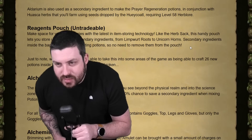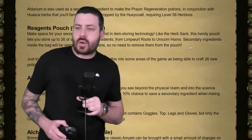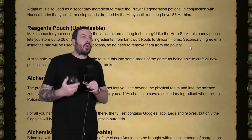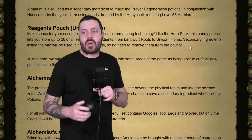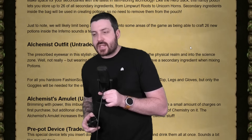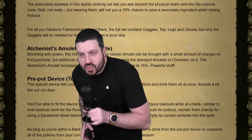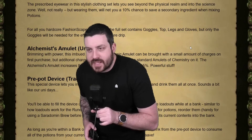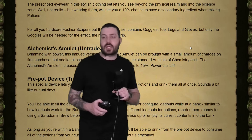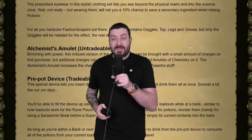You've got the Regen's Pouch, which lets you hold up to 26 of all secondary ingredients from Limpwurt Roots to Unicorn Horns — mostly useful in the Tower of Life and collecting Mort Myre Fungus. The Alchemist's Outfit gives a 10% chance to save a secondary ingredient when mixing potions, which is pretty big. The Alchemist's Amulet is like an upgraded Amulet of Chemistry but at a 15% chance, and you can add charges to it by using Chemistry Amulets on it.